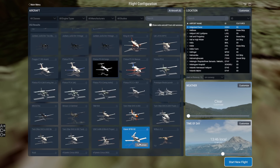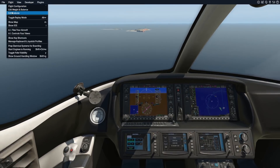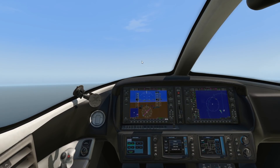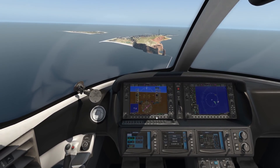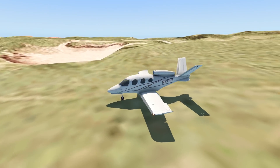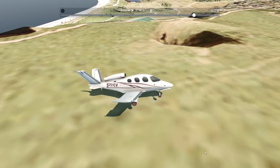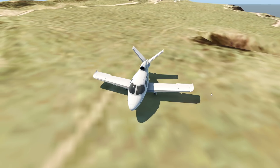Let's try the Cirrus Vision Jet. The good thing about it is that there is no prop in front that can be damaged by hitting the ground. For the sake of this video, let's initiate a bird strike as well. We have now lost the engine — our speed is way too low to maintain flight. The engine is now completely turned off, so we must land on the grass area. We stopped, so that kind of counts. The nose landing gear is pretty much gone. The bumpiness of this grass area is really becoming a problem, especially as planes get bigger.